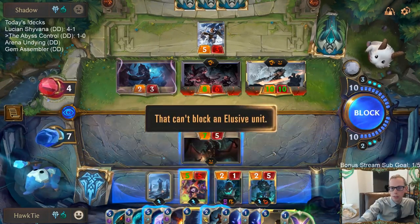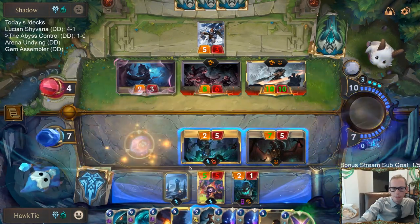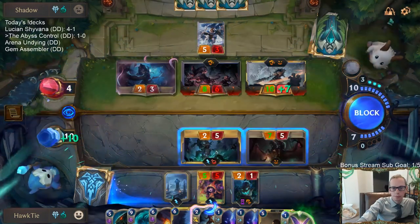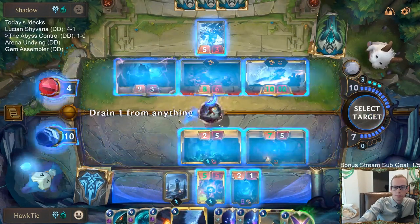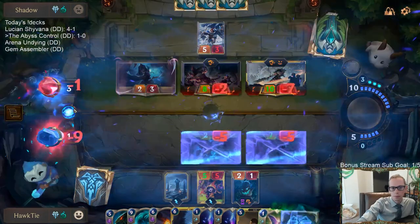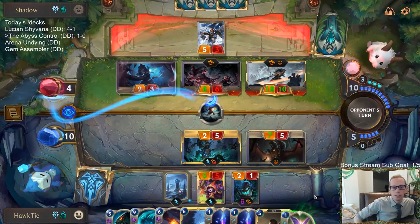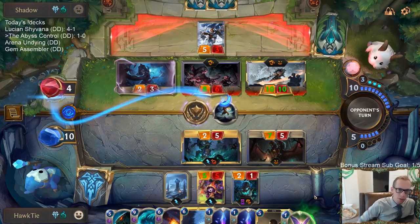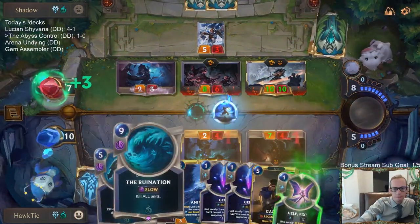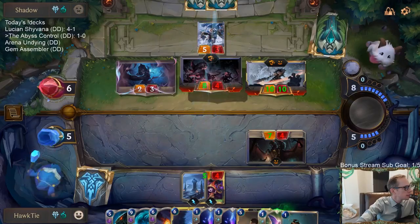I have to play Catalyst of Aeons and Unspeakable Horror to go to 1. Burst Speed Tryndamere attack — War Mother's Call is always the worst case scenario. GGs. What a difficult game to play. That game was really difficult. Instead of playing my 7/5 I needed to Crumble — that big Overwhelm thing, the 8/7. Should have just done that. That was tough.